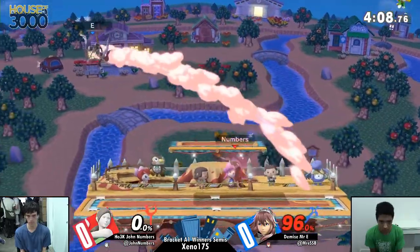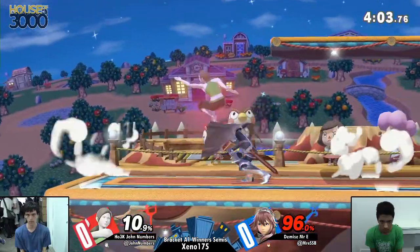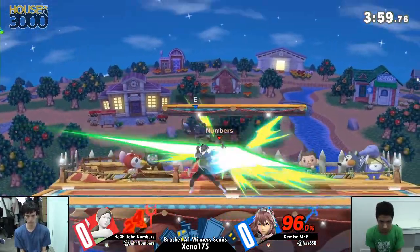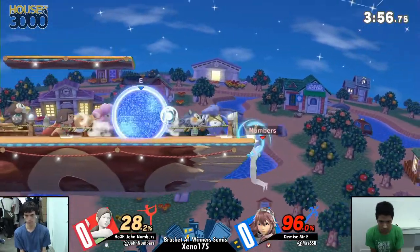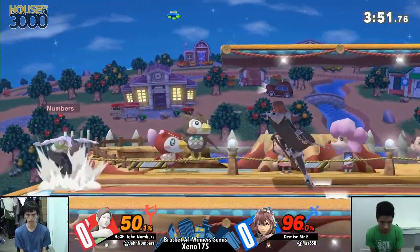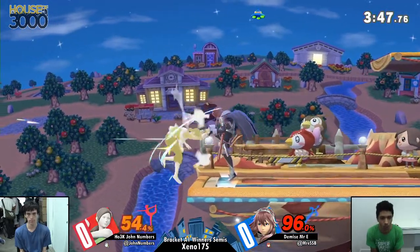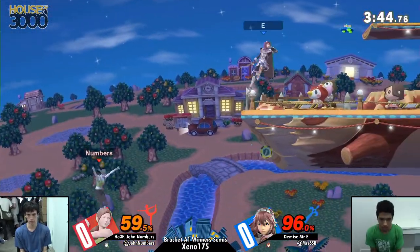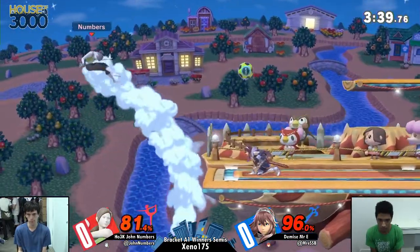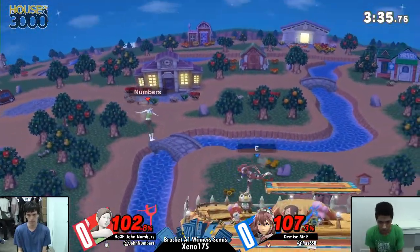Right now immediately going for limit. What is the FAF on fair, bro? That move is coming out fast. Numbers, this is his home though — he still has those recovery mixups, he knows what's up. Definitely. Ooh, look at that air dodge to the ledge. Numbers getting spicy as he gets locked off. And Jon narrowly getting that limit charge, now going for dash attack off the ledge.